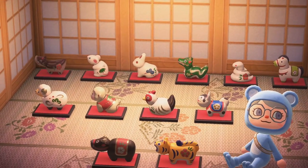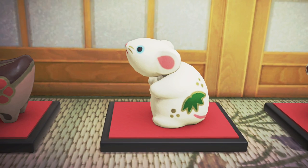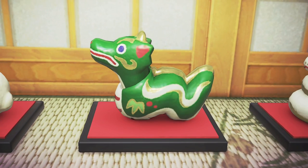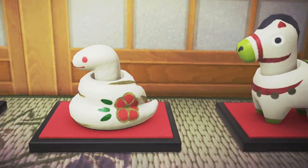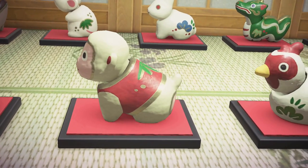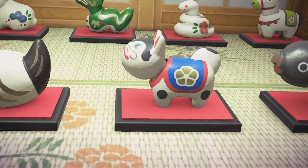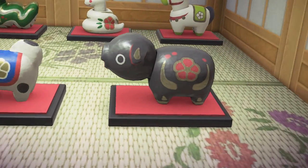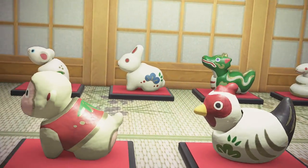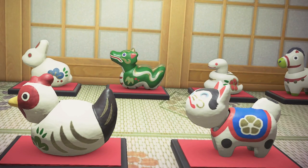In addition to the ox and tiger figurines, we now have the boar figurine, the rat figurine, the rabbit figurine, the dragon figurine, the snake figurine, the horse figurine, the sheep figurine, the monkey figurine, the rooster figurine, the cat figurine, and the pig figurine. I love how cute these are — Nintendo did a really good job. I especially like the dragon one; its bright green color really stands out from the rest of them.